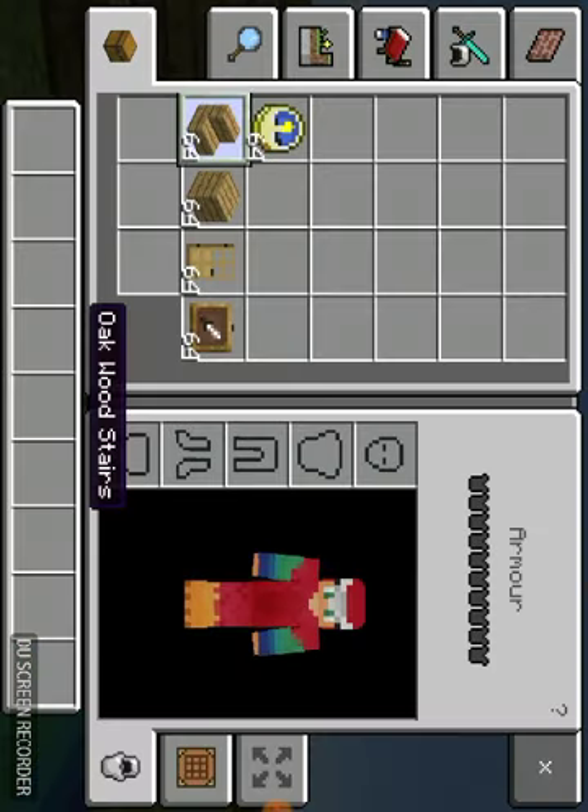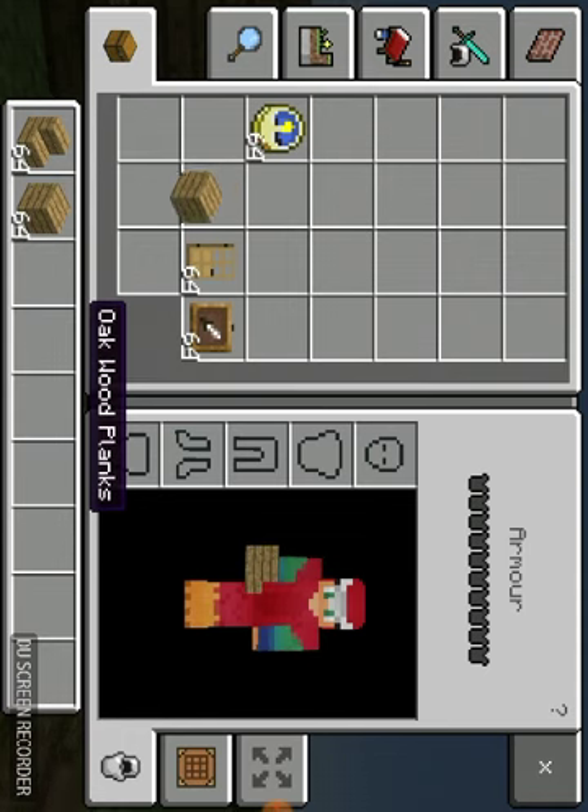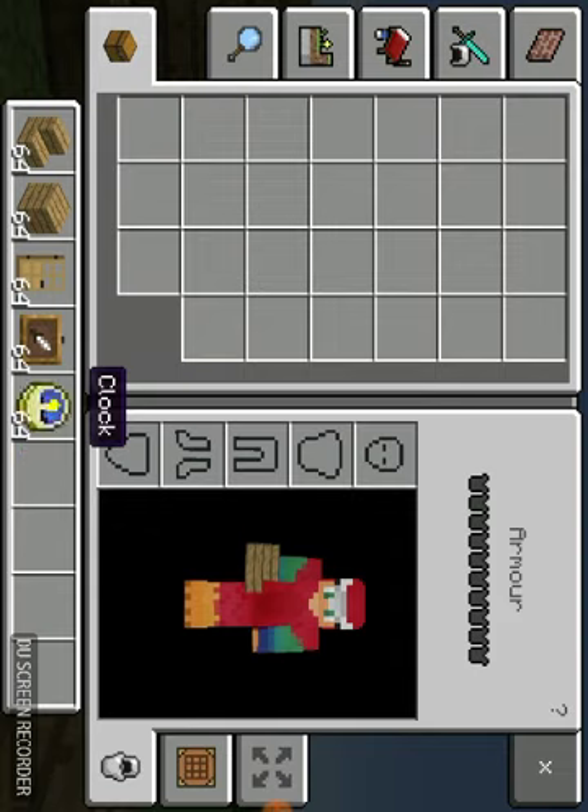With these following materials: awkward stairs, awkward plank, oak door, item frame, and a clock.